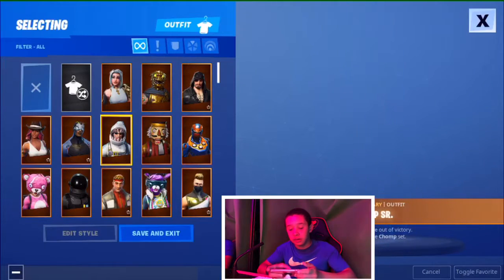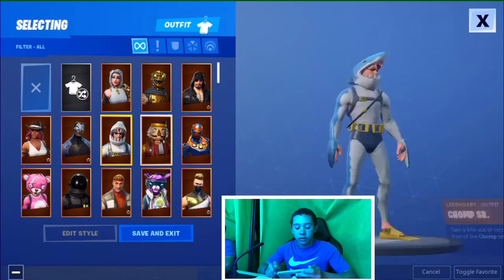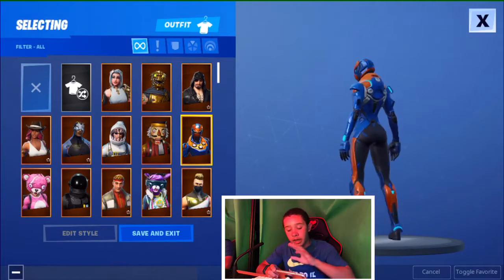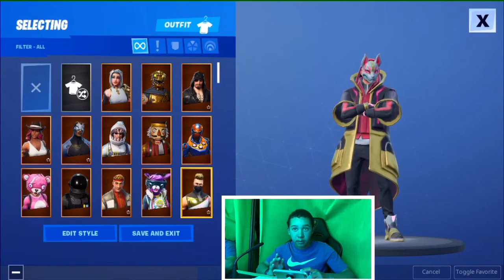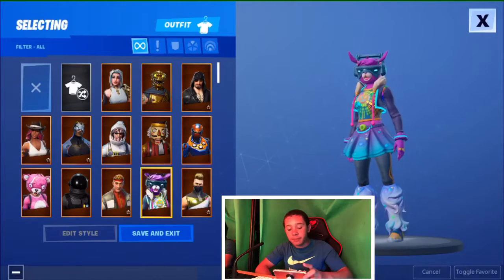The Carbine skin is decent. The shark skin — oh my gosh — the shark skin is pretty cool. Crash Shot, Citrine — I think I'm saying it wrong — pretty cool skin. The Drift skin, OG Drift, because there's the Summer Drift. I like just the one.